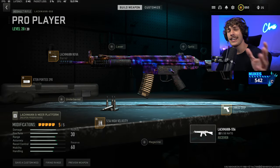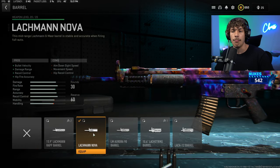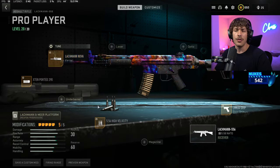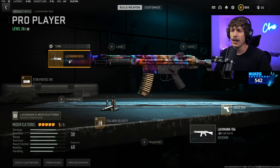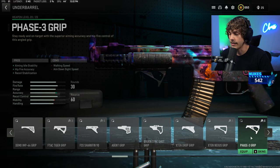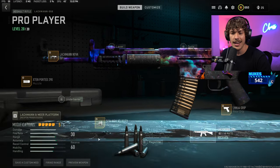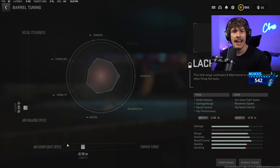For the class, we are running a barrel to increase the overall damage output, though it does bring down the mobility by a lot. You don't really need a barrel if you're playing on small maps like Mercado — in that case I'll take off the barrel and throw on the phase 3 underbarrel or the Shark Fin 90. For the barrel tuning, increase the aim walking speed and ADS speed since it's bringing down the mobility.